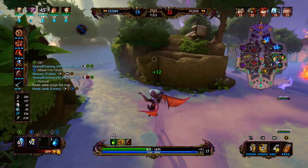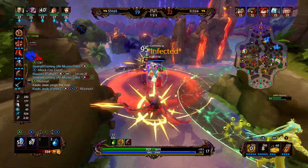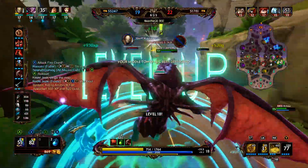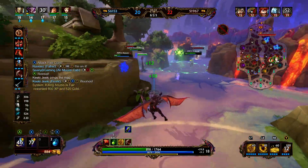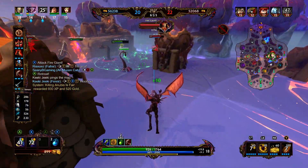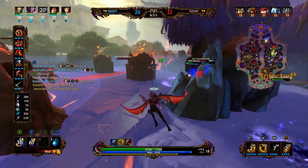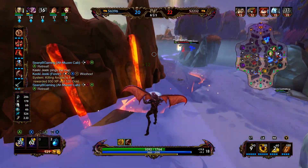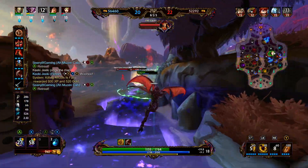King Arthur is still an issue. We fight him with Nuwa — Nuwa uses her ultimate, she's able to get out. We use our cripple to prevent him from dashing and we clean up the King Arthur kill. Mulan is kind of deep in mid and there are two near the Fire Giant. We hang out to see if we can get a pick. Scylla's falling back — we get a slow off, but that's about it. Mulan is rotating from behind us. We do have a ward on that corner, which should be helpful to tell us if anyone is rotating behind us.